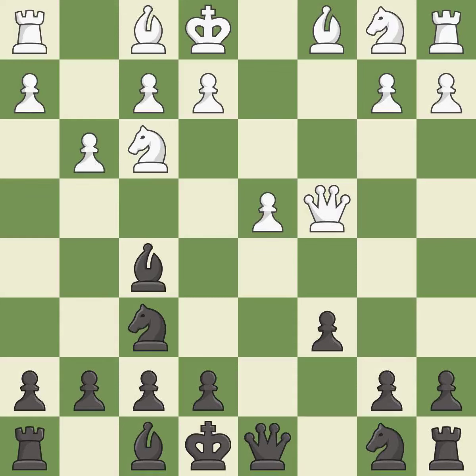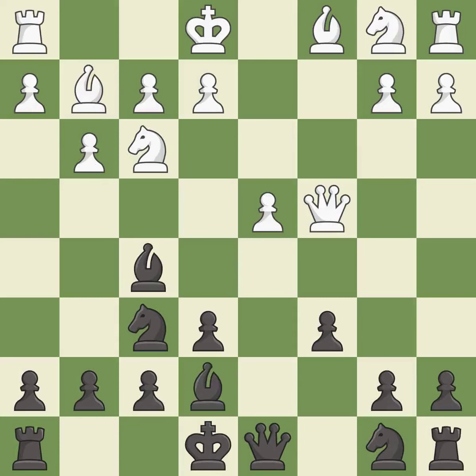The bishop is ready to be developed to an active square. This prepares the bishop for development. This fianchettos the bishop by placing it on a powerful diagonal. This activates a bishop by developing it off of its starting square.